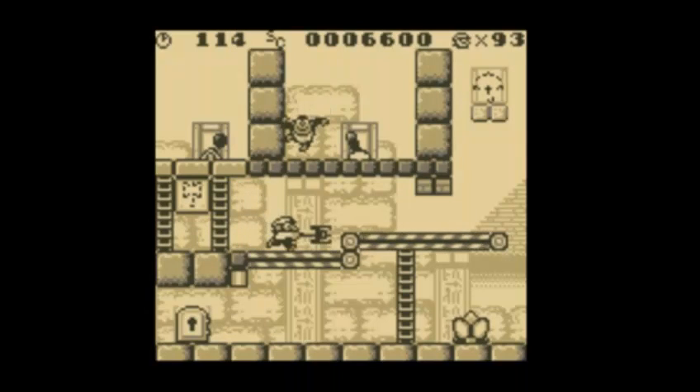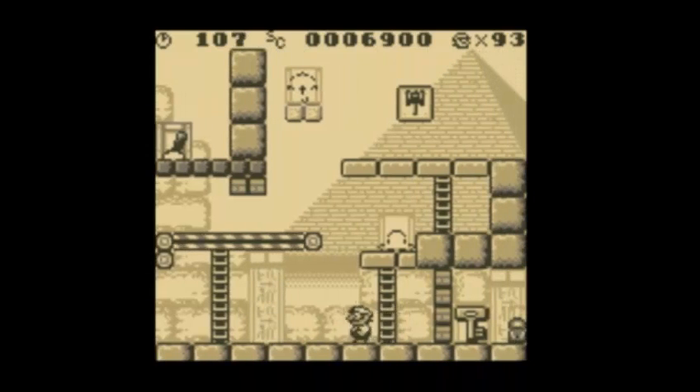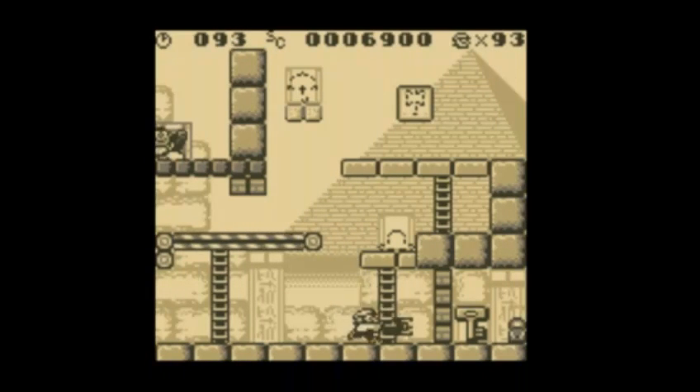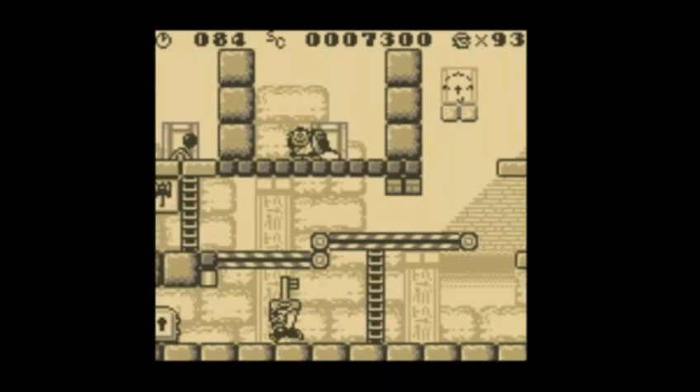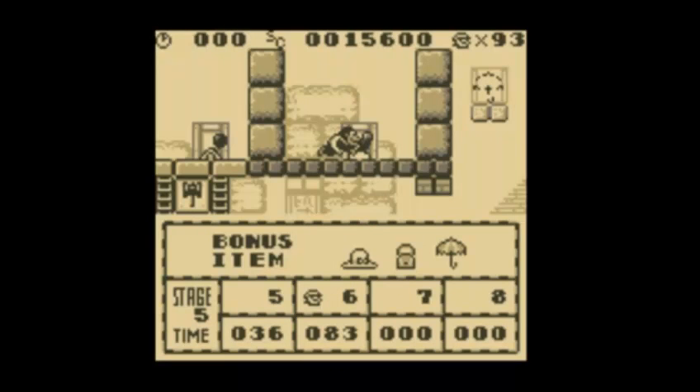And we're trying to get down there. We took that little guy out, and with that — oh no — of course I forgot I have to hammer through that little part there. So we're gonna try to do it again. Good, we got it. So we're going to pick up the last item, pick up the key, and run right towards the exit — made a little difficult by Donkey Kong Jr. messing around with the conveyor belts.